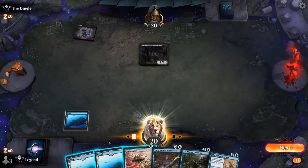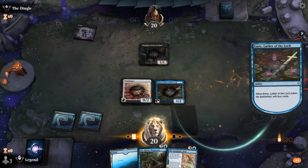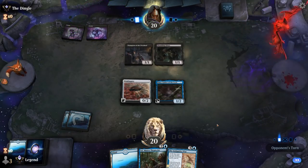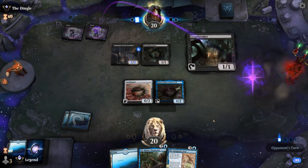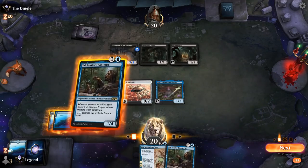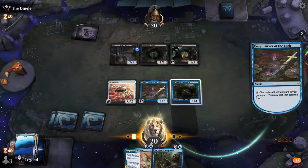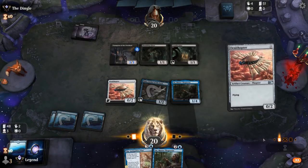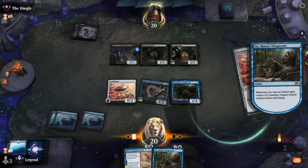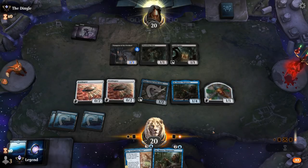Opponent appears to be on Mono-Black Zombies with Champion of the Perished. We draw a second Ornithopter — not as exciting as Mox Amber would have been — and then hopefully mill over a zero-mana artifact, which we did. Next turn we can play Psi and Ornithopter out of the graveyard to make an extra Thopter right away. Making a few Thopters with Antiquities War will eventually close out the game.